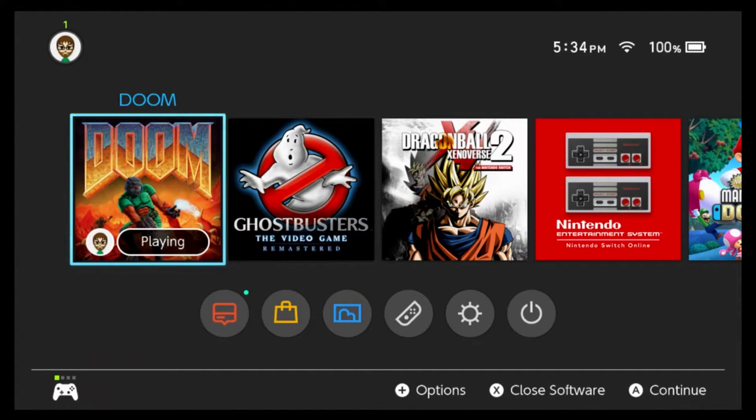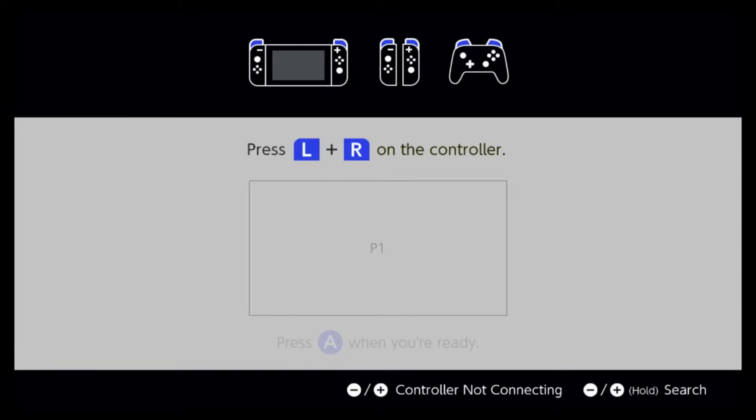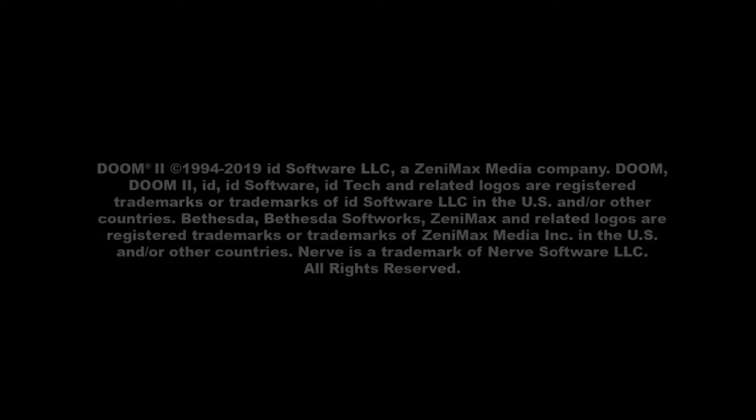I've been putting off getting Doom 2 for a while, and I just have enough money in my account right now so we're gonna do it on the video. We're back — it's finally downloaded. It is on the same version number as Doom 1. I haven't had the original Doom 2 vanilla 1.0, so who knows if they actually changed anything. We'll find out — I know they fixed the music issue and stuff like that.